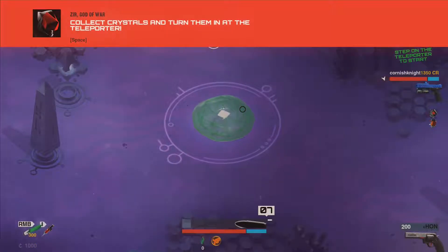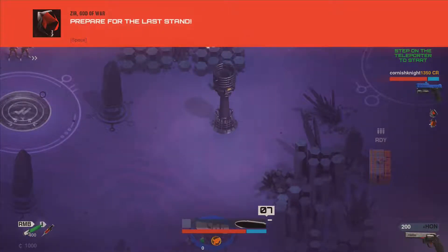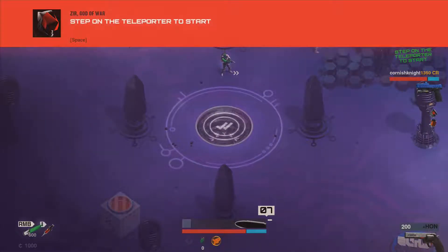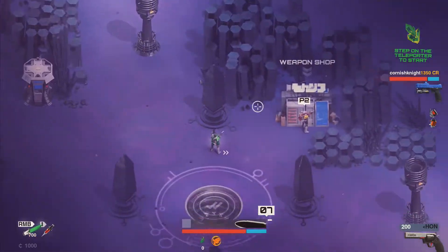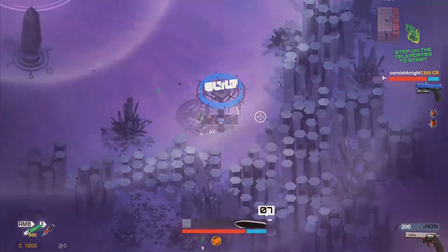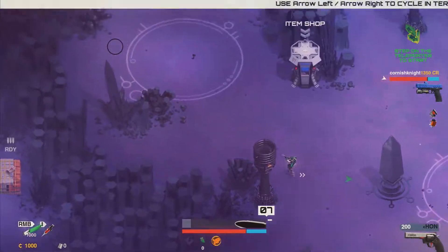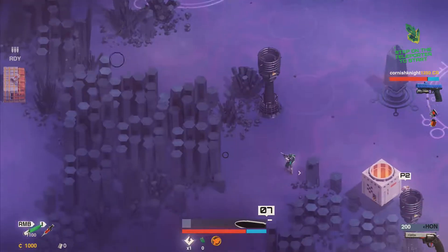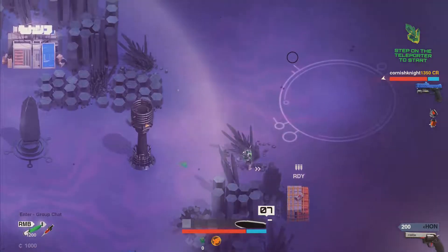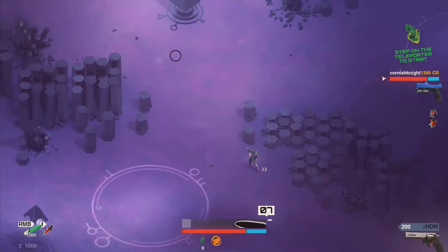Okay, collect the crystals and turn them in at the teleporter — prepare for the last stand. Step on the teleporter to start. Let's see what we've got in the weapon shop. Standard layout — I just want to save up for the high precision particle rifle and the multi-purpose grenade launcher. I take it you've upgraded your basic starting pistol?